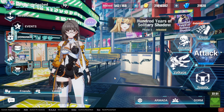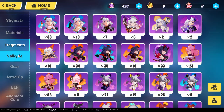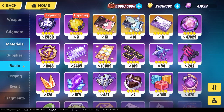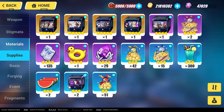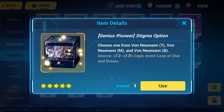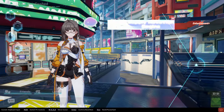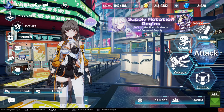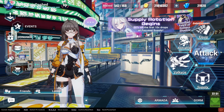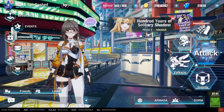Before we get started, an overview: if you haven't done the login event already, you get two Stigmata boxes — one for Senadina's gear, the Perfect Morning set, and the other for Helia's set, the Genius Pioneer set. Of course, Coralie's Stigmata set is free if you haven't done the login event from either the previous or current update.